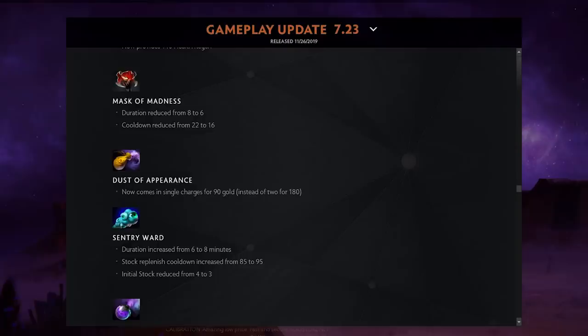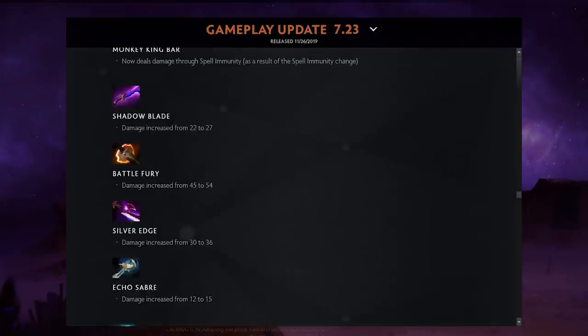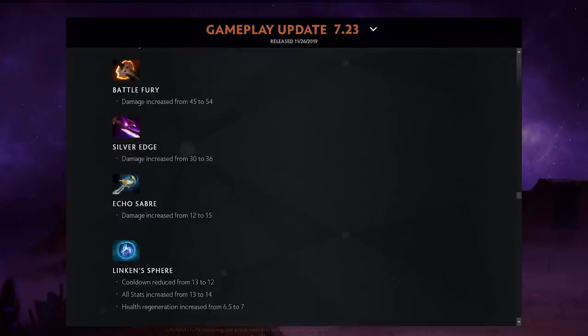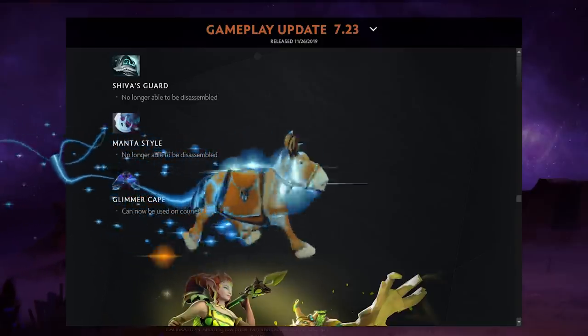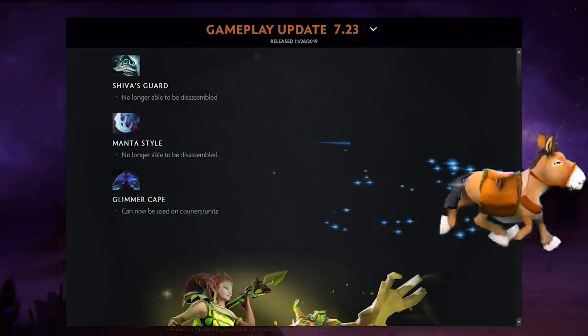Sentry wards: duration increased from 6 to 8 minutes so they stay on the map longer, but stock replenish cooldown went from 85 to 95 seconds — even fewer sentries overall. Battle Fury got a 9 damage buff, Silver Edge got 6, and Echo Saber got 3. Glimmer Cape can now be used on couriers and units, meaning you can save things like Necro books, a Centaur, or a Warlock golem.